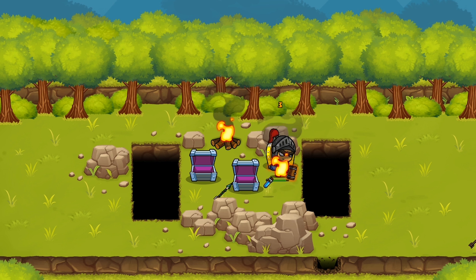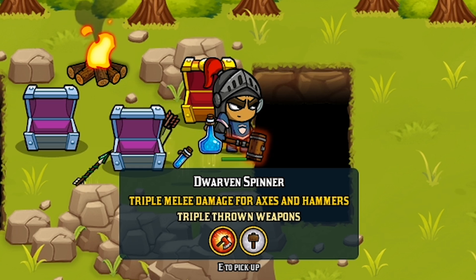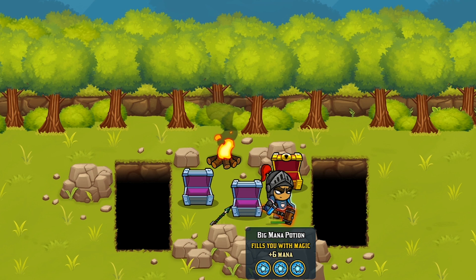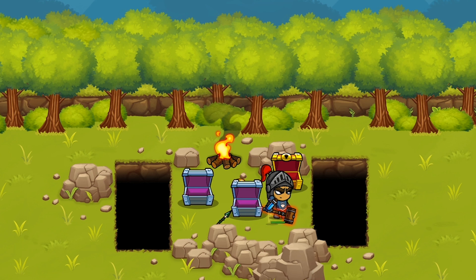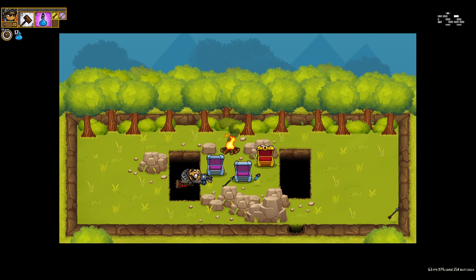I managed to find enough gold for the hammer by blowing up some rocks. The treasure map would also be fun. I've got one chest I can open that'll hopefully give me the money I need — and I've lighted myself on fire for a moment. Triple melee damage for your axes and hammers — well, it just so happens I'm holding a hammer, so that's gonna be pretty awesome. Double arrow damage apparently. What does the blue one do? Fills you with magic. Let's go ahead and fill ourselves with magic.